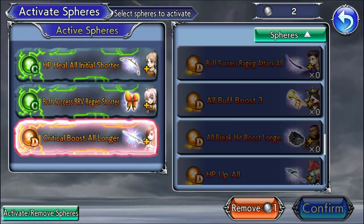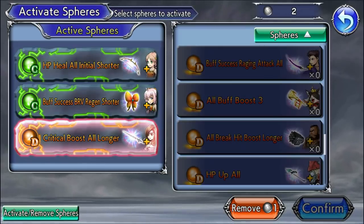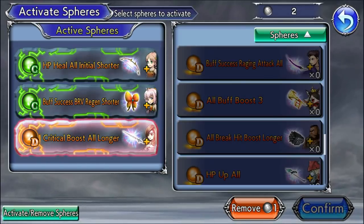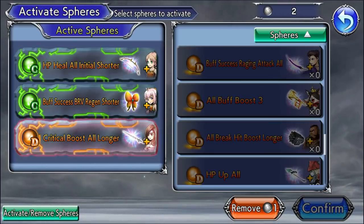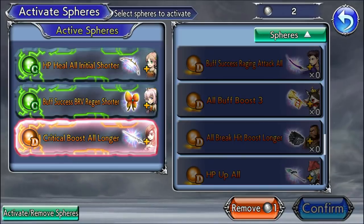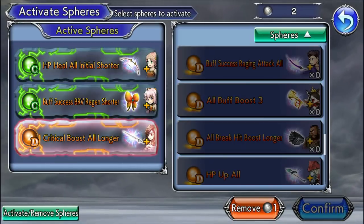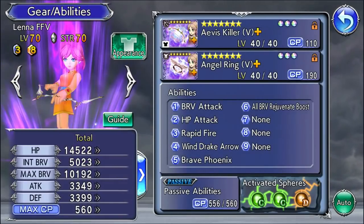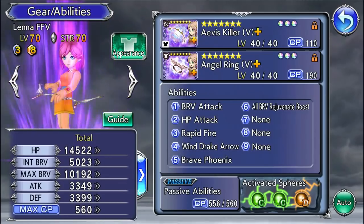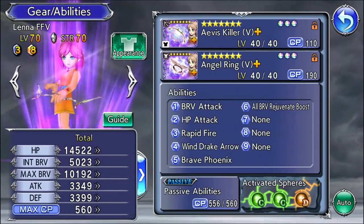By boosting party iBrave and giving greater brave regen, I can cap it off with the extra max brave boost from Beatrix's sphere to hold all that brave and prevent capping. This is sphere synergy — using different spheres to complement each other so they work in unison. Obviously Lena works fine without them, but this adds a lot more to her. Do note: if your Lena has poor brave regen and doesn't have those two C spheres, Beatrix's D sphere won't be as useful — you'd be better off with a D sphere that boosts party iBrave instead.